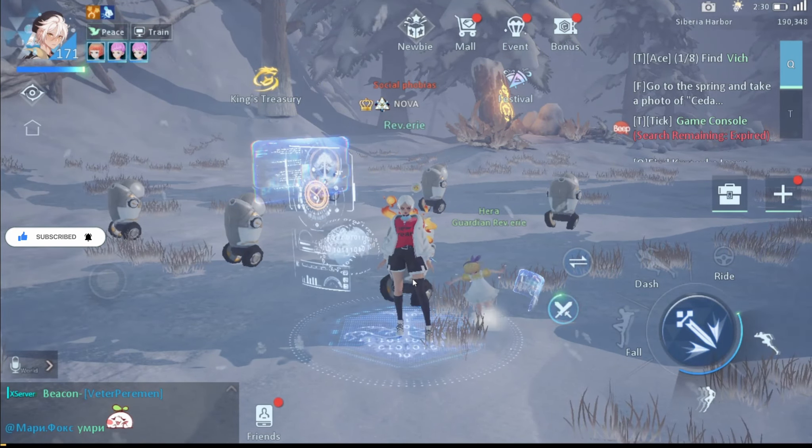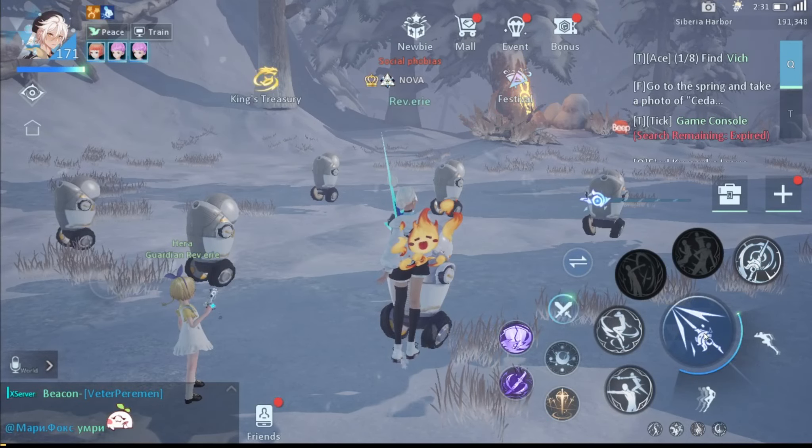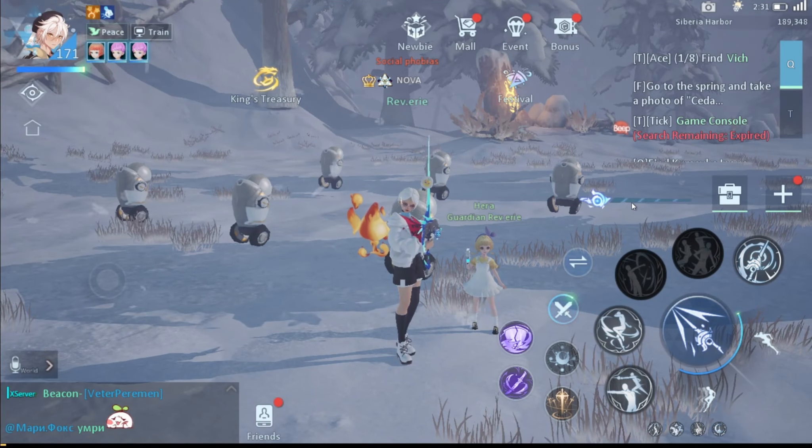It has a lot of high damage and high stuns, but very low chasing skills, low skill range, and low survival abilities. This means it is very weak to long range classes like the Illusionist, Visioner, Assassin, and Reaper. The Gunslinger's damage has been nerfed significantly, though with enough Icy Arrow and the invisibility strategy it could still be a threat — but that's a story for another video.